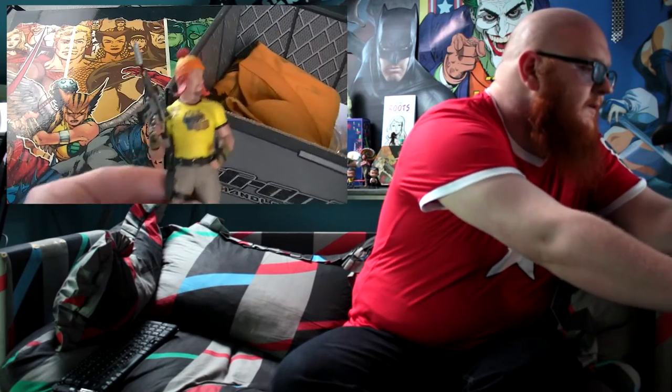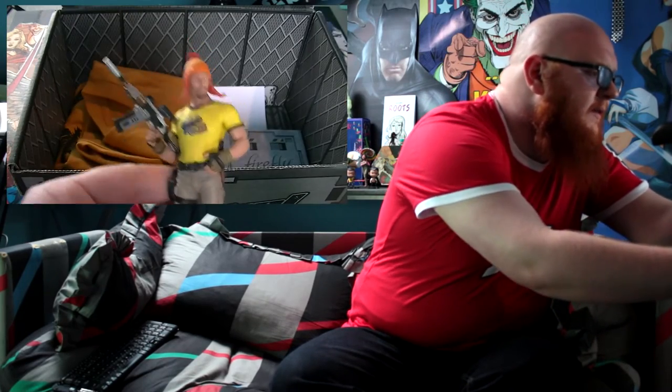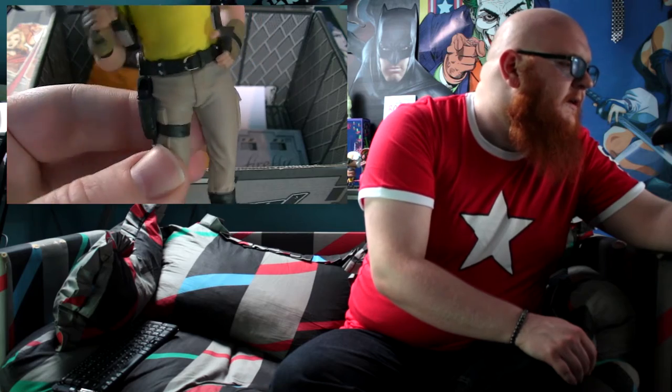We got our crate figure — Jayne Cobb. I like the look of this one. In the last crate we had Kaylee, and I was glad they went with her rather than Jayne or the doctor. Kaylee is my favorite character from the show. You can see Jayne here looking all Jayne-like, and you can get a good look at his face. They're really well modeled.